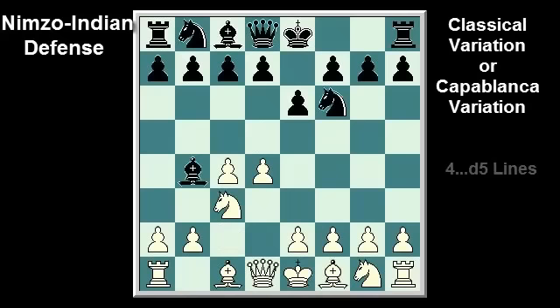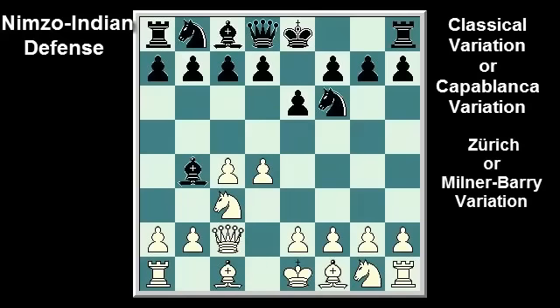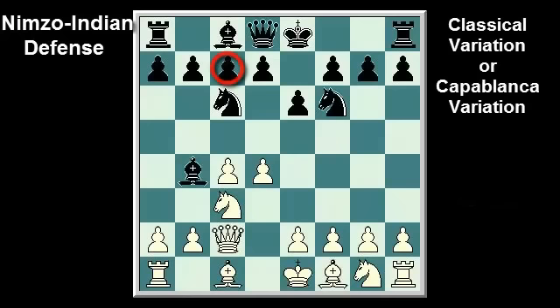Black's fifth option in response to Qc2 is Nc6, the Zurich or Milner-Barry variation. Black gives up the dark-squared bishop but places his central pawns on d6 and e5, so that his remaining bishop is unimpeded. To avoid moving his queen, white will play Bd2 at some point so that when black takes the knight, white can recapture with the bishop. However, Nc6 is old-fashioned, because most players prefer to avoid blocking their c-pawn.